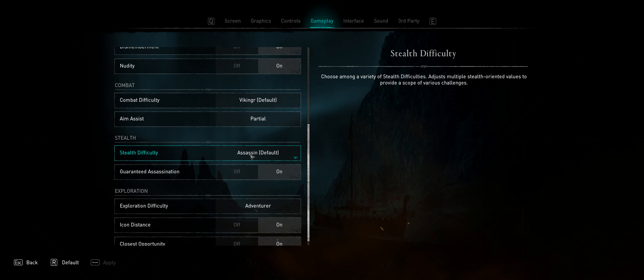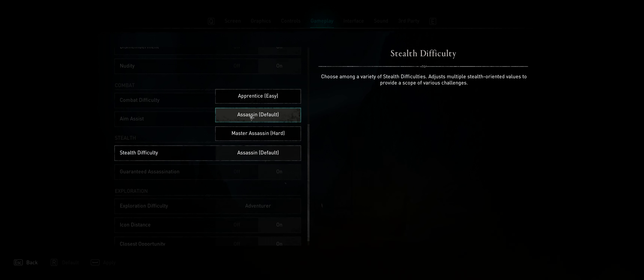Stealth difficulty: on Assassin mode, when you're in a restricted area you get noticed immediately as soon as you're seen. On Apprentice, there's a meter that has to be filled in order to be considered detected — same as when you are in areas of distrust. In default stealth difficulty, in areas of distrust you still need some time to be uncovered, so you have time to run away. But in Apprentice difficulty, restricted areas work the same as distrust areas — you have a few seconds to react. There's an ability to quickly aim at whoever's trying to detect you, giving you a second or two to headshot them so you stay undetected.